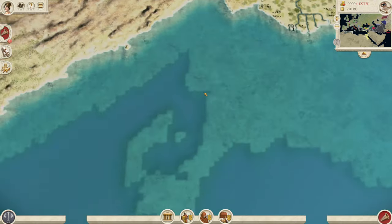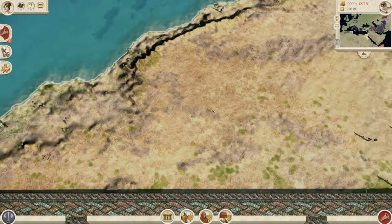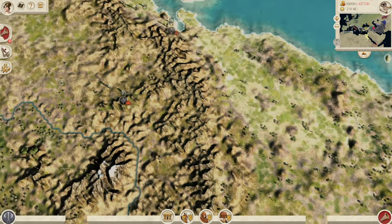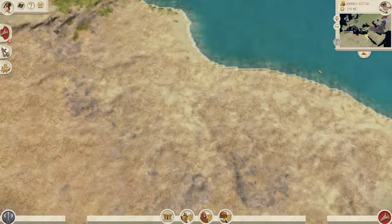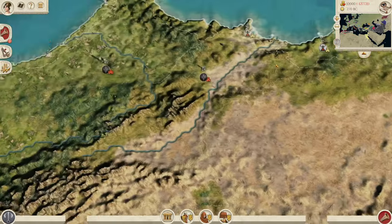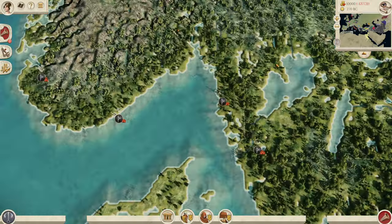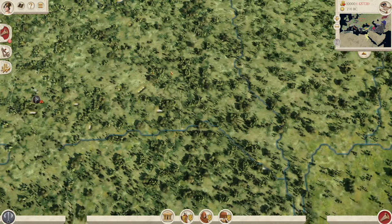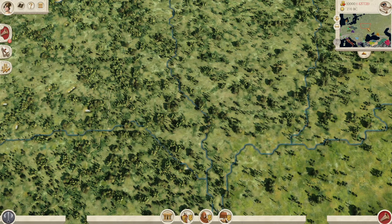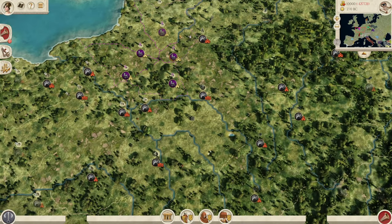Even though the map is massive and has a lot of settlements, it doesn't feel too big. You've got plenty of movement points. So we go all the way from around Pakistan, all the way down to Ethiopia and Eritrea, all the way up to Egypt, all the way across the coast, all the way to Morocco, north into Spain and to Britain, and up to Denmark, Norway and Sweden. This is absolutely stunning and absolutely huge. And if we zoom in, you can see just the amount of regions in this massive map.